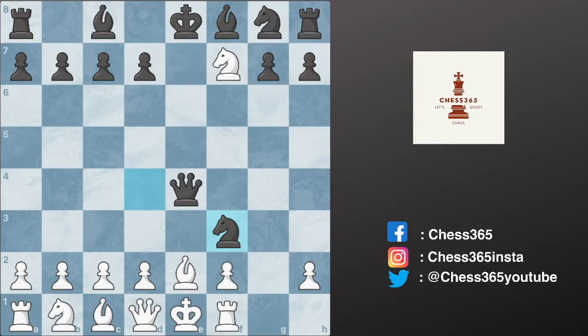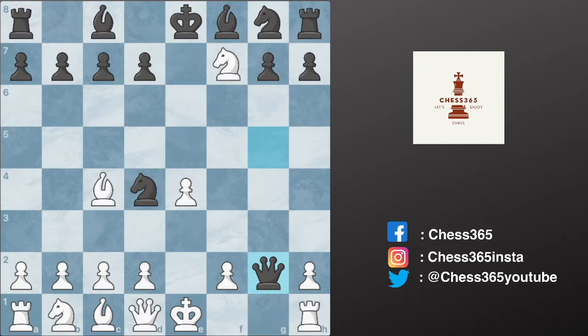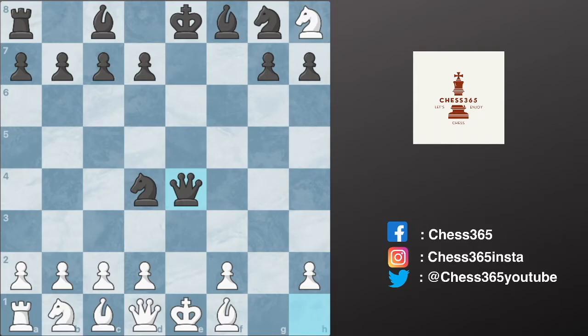Let's check another line of the Blackburne Shilling Gambit trap. After queen captures g2, if white tries to capture the rook on h8 with knight captures h8, black captures the rook on h1, then queen captures h1 check. The only way to save this check is bishop to f1, and after queen captures e4 again — if you save the check with the queen, the queen is lost — so you have to save it with the bishop, bishop to e2.